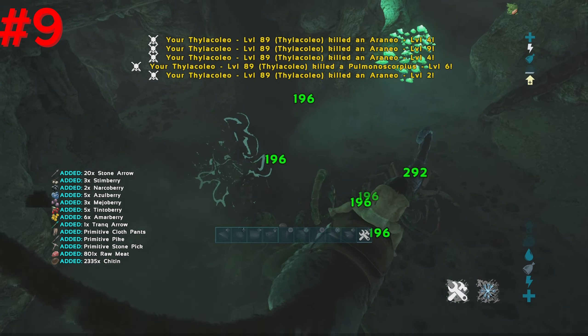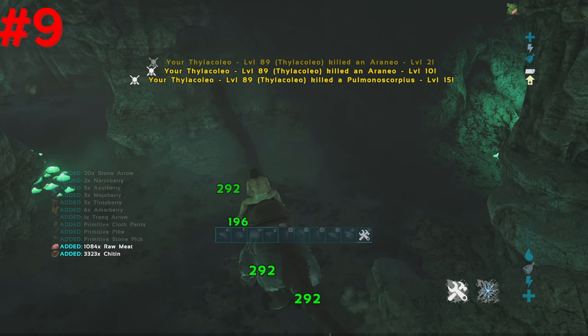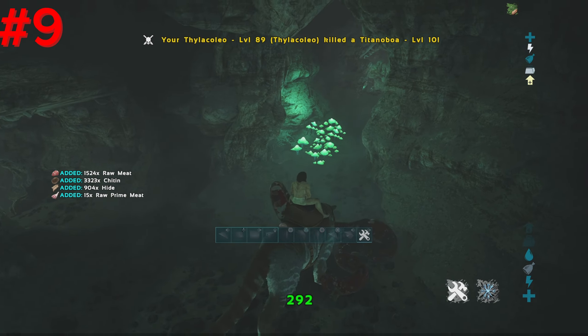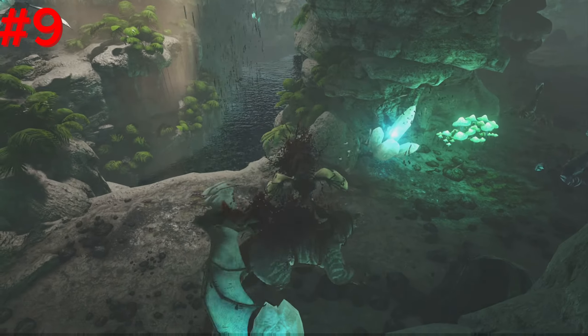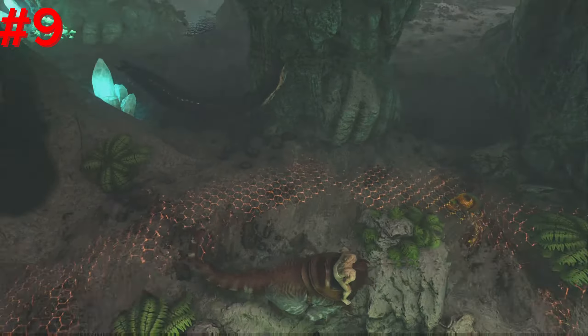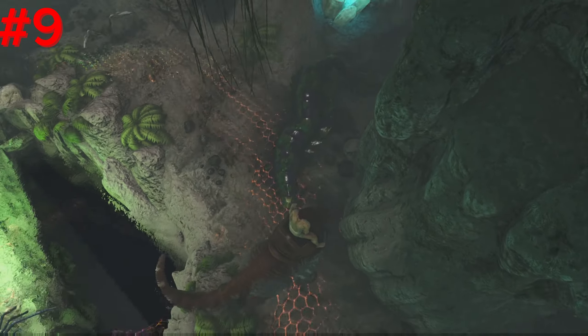Number 9, Thylacoleo. The Thylacoleo is one of the best creatures to take with you on cave adventures, as it's small enough to fit and strong enough to take down everything in the cave. They're extremely useful in PvP, as its bleed effect really tears down any dinos or players, not to mention their ability to climb surfaces.